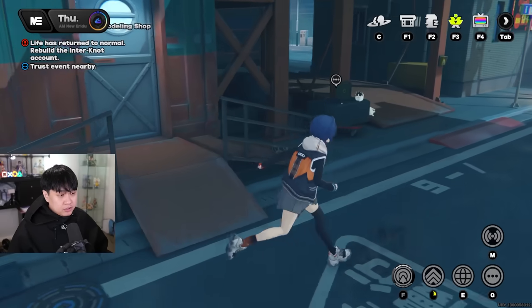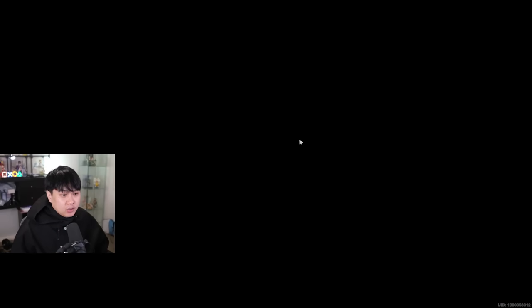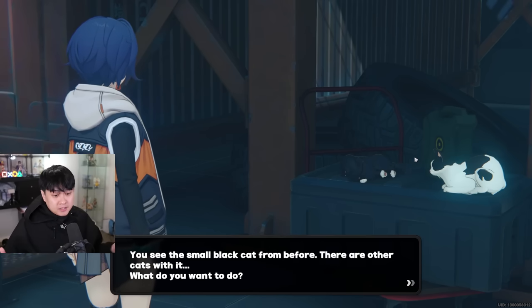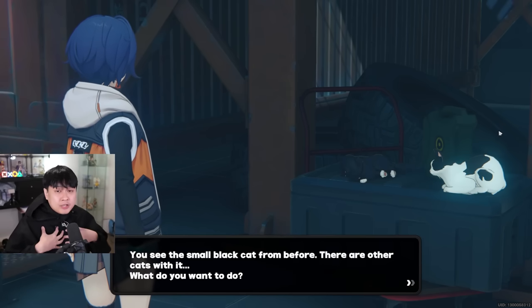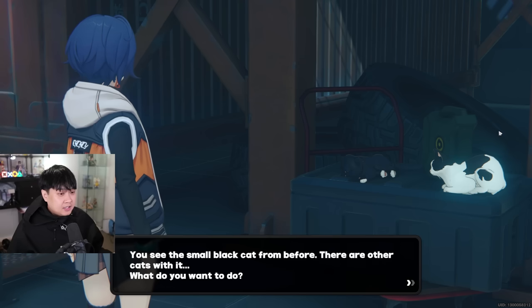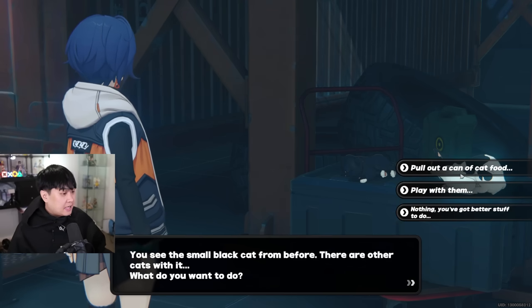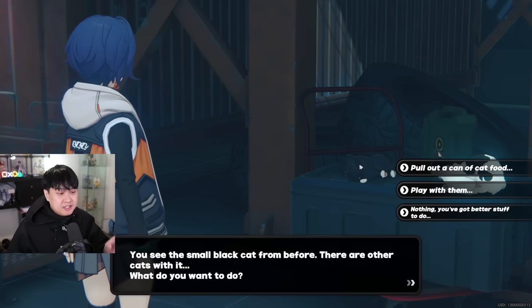Number five: a lot of you are probably wondering what is going on with the black cat because you can never seem to please it. I will be your cat interpreter because I'm a master at pleasing puss. If Inky is in a group — easy game — pull out a can of cat food and then only feed the black cat.